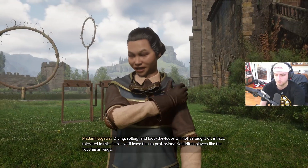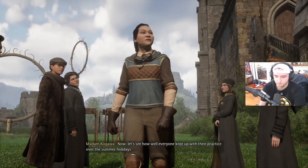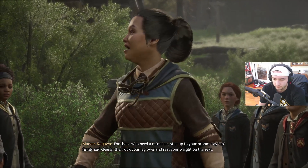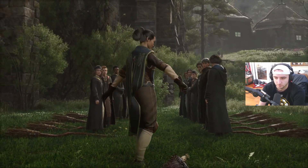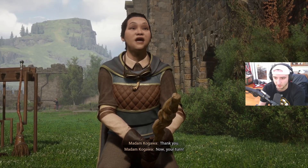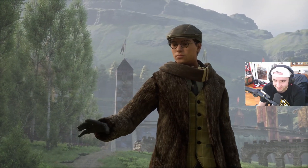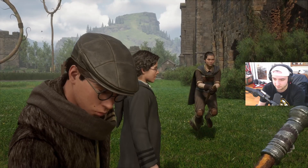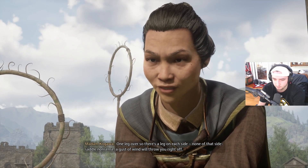She says: 'Let's see how well everyone kept up with their practice over the summer. For those who need a refresher, step up to your broom. Say up firmly and clearly, then kick your leg over and rest your weight on the seat.' The player calls out 'Up!' and gets on the broom. Kagawa says 'None of that side-saddle nonsense — a gust of wind will throw you right off.'